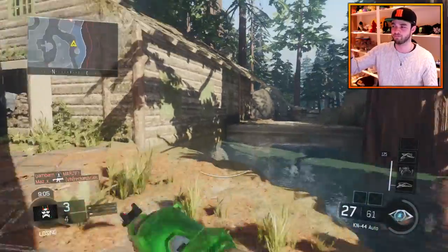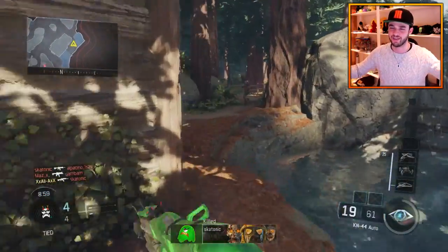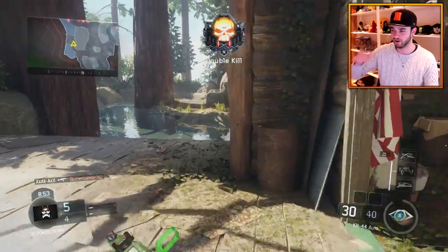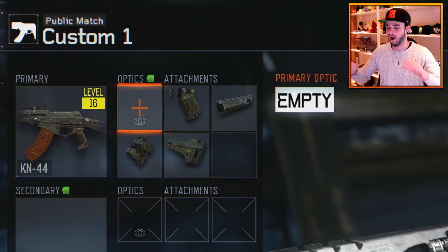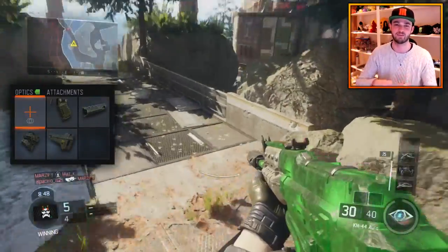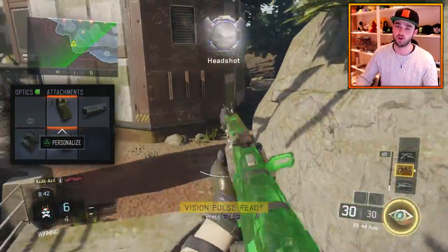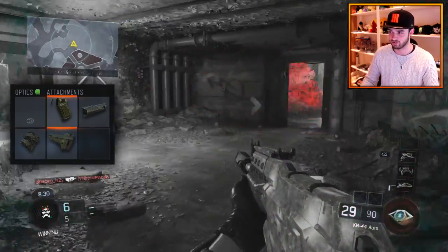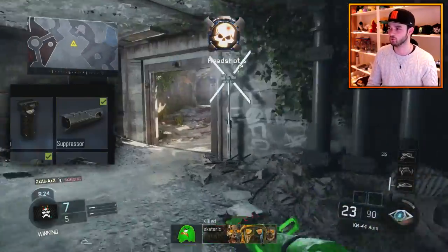This weapon is based around stealth attachments, with nothing in terms of secondaries, lethals, or tacticals. I like these classes a lot — I've done a lot in previous Call of Duty games and they work really well in Black Ops 3 because gunfights are so important. I've gone for no optics. When the iron sights are so good on a weapon, don't bother using a red dot sight — get used to the iron sight. It gives you a free point in your Create-a-Class, and that is invaluable.